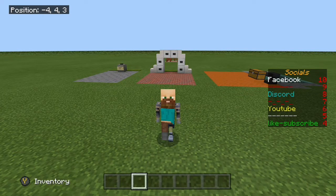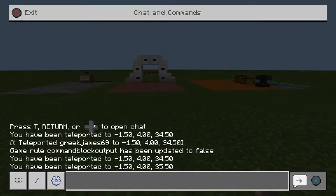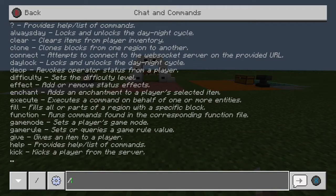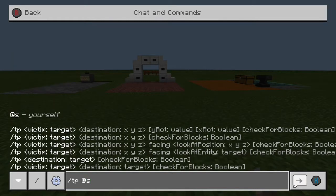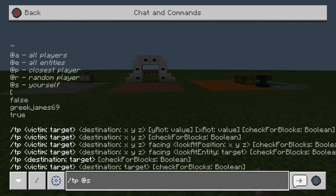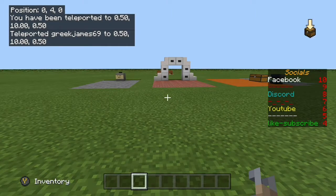Hi guys, we're back again. This time we're just going to be going over the tp command — what it is and how you can use it. We'll start with a simple one. Open up your chat bar and type /tp. Depending on who you want to target: @s is yourself, @a is all players, @p is the closest player, etc. So tp @s and then put the coordinates — we'll do 0 10 0 — and that will take us to that coordinate right there.